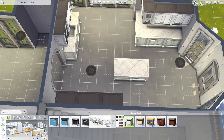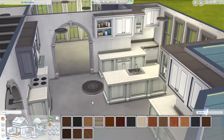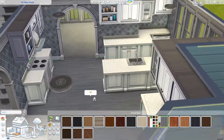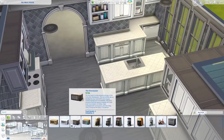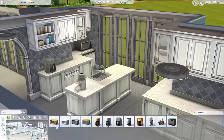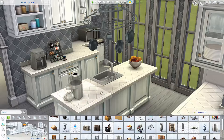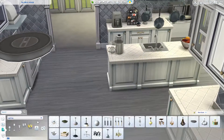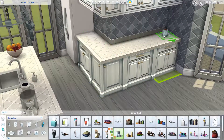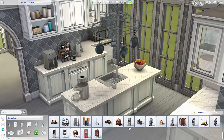Back to this house — I decided to build the kitchen kind of right inside the entryway, which isn't something I normally do. But when I was doing the outside of the house I decided I wanted to make that sunroom with all the windows the dining room, so it would make sense to have the kitchen and the dining room right next to each other. Sims are kind of stupid and they tend to route towards the closest table and chairs, so if I want them to actually use the dining room it has to be close to where the food was prepared. That's also why I often don't do island counters or, if I do, I don't put bar stools at them.